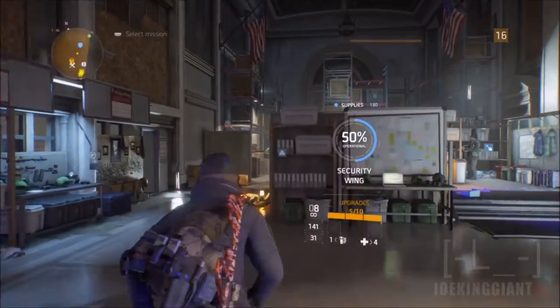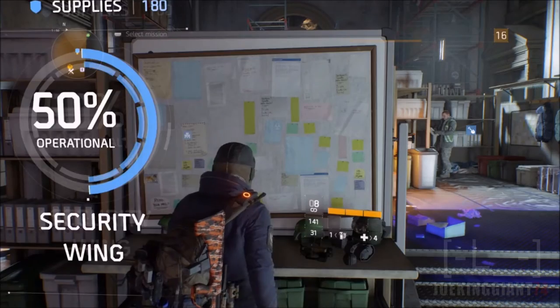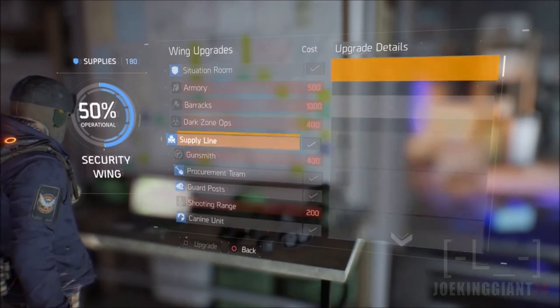First, you'll be heading over to the security wing and then over to the upgrades for the security wing. It's gonna be showing you guys a lot of options. Now the option you're gonna be buying is called the supply line.